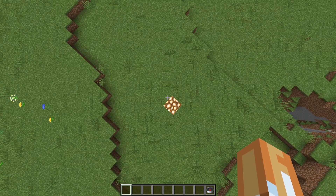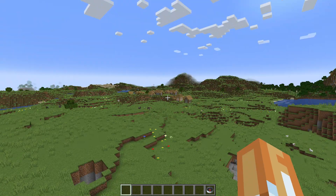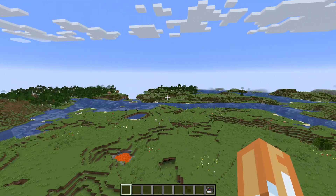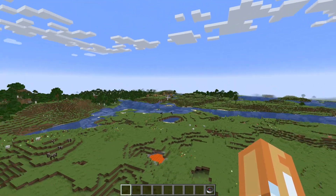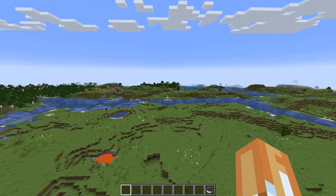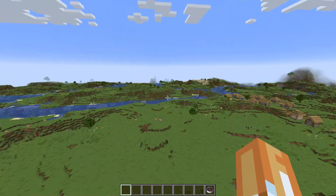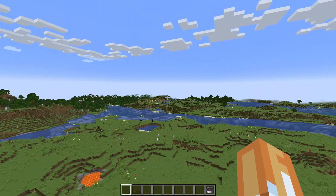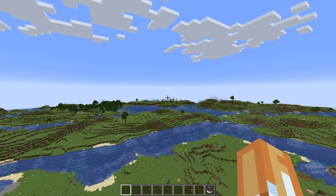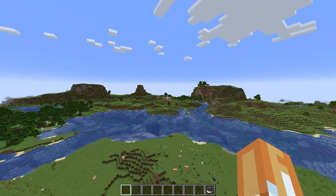The interesting thing about this is where you spawn right here — basically minus seven, so pretty much zero zero. Take a look at this, it's really interesting. You have a village right there, you have a village right over there, and there's one there — I thought there was another one around here somewhere — and there it is right there. So you've got three villages within spitting distance of each other.